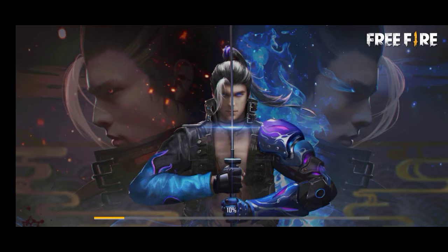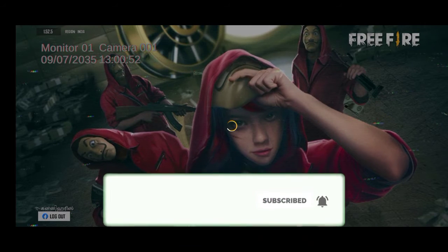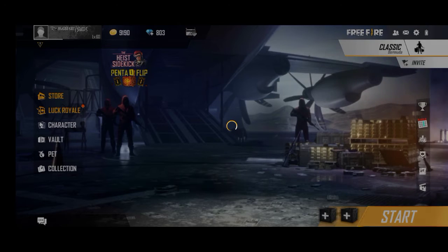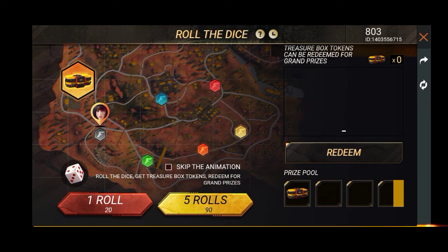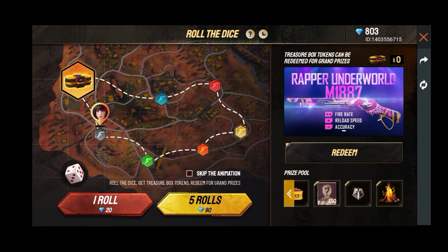Hello guys, welcome back. In this video, we will be able to spin the two bullets. When you come back to the ice, you can get two bullets and then you have to get all the ice. You can get a hole in the main place and then you can get all the ice.